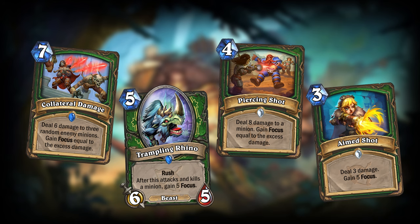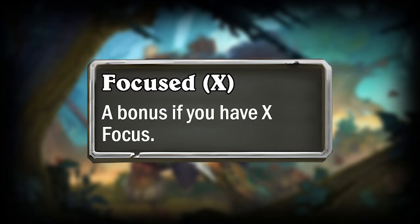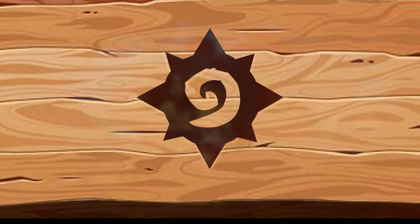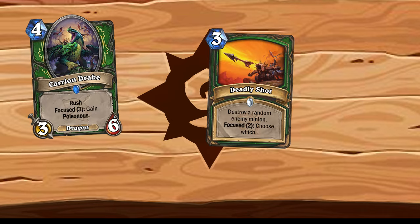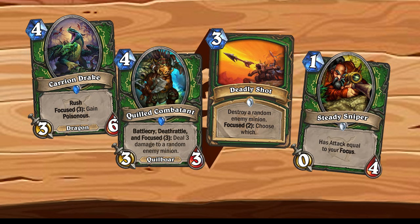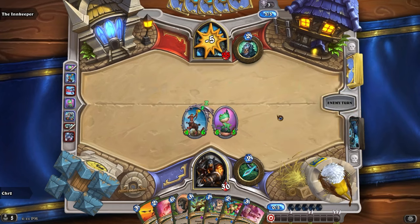But that's not the only purpose of the Focus bar. With this update, Hunter would also get a brand new keyword called Focused. Cards with Focused will trigger a bonus effect when you have an equal or higher amount of focus than the number next to the keyword. Here are a few examples of cards with a Focused keyword: updated versions of Carry and Drake and Deadly Shot, and the new card Quilt Combatant. I also made a new card which doesn't have the Focused keyword, but still interacts with your focus bar. You will only gain one focus every time you deal damage, but there are ways to increase that.